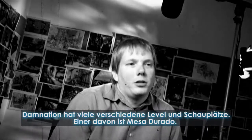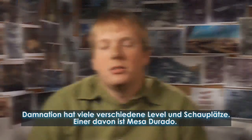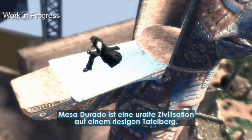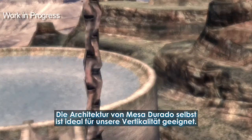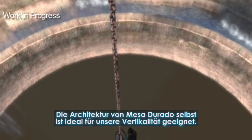Damnation has lots of different levels and locales. One of them is called Mesa Dorado — an ancient civilization that exists inside of a huge mesa. The architecture of Mesa Dorado itself lends itself to this verticality.